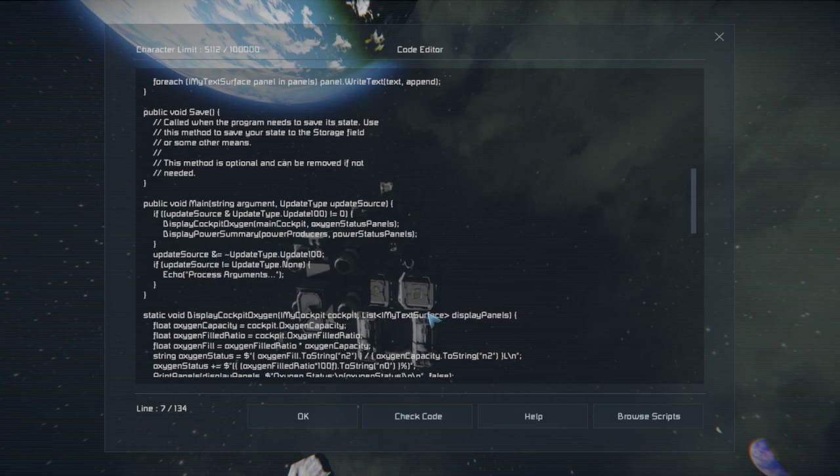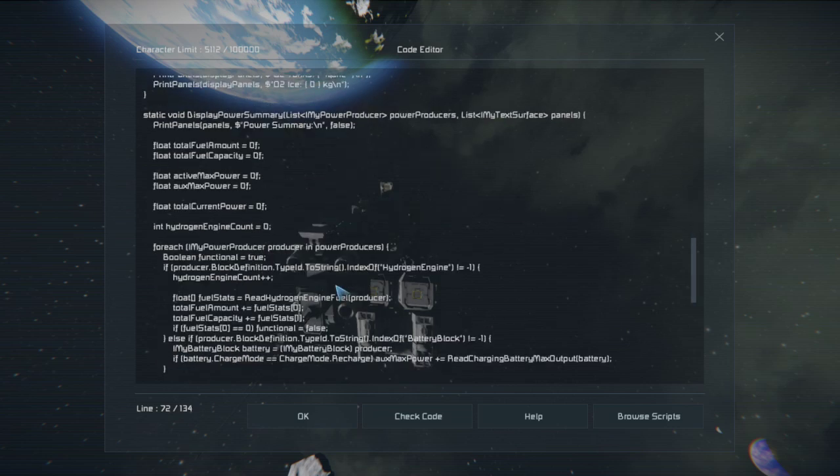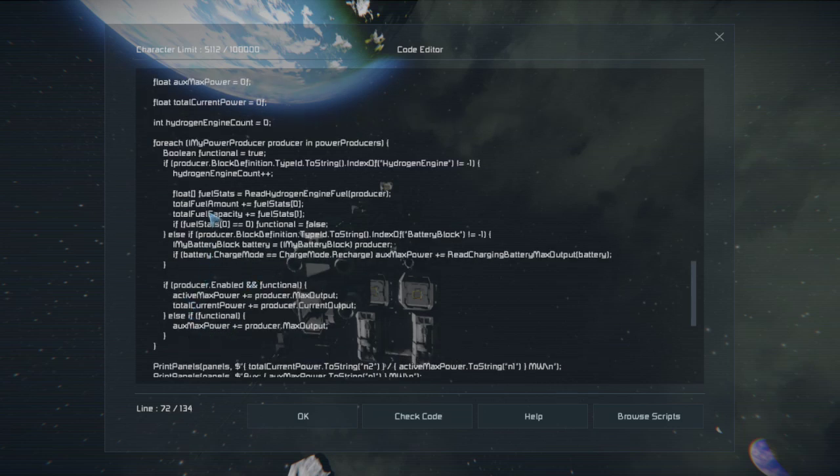There's going to be plenty of other arguments we'll eventually implement. Something else we changed is that display cockpit oxygen now has a section about tanks. We don't have any oxygen tanks, but at some point we might, and we want to be able to read those. Right now we're just hard coding 'none' because there are no tanks. Within the power summary function, I did quite a bit of work off camera. All of this stuff was initially within a top if-block checking to see if it was a hydrogen engine — so it was only counting hydrogen engines.